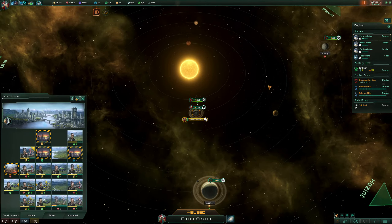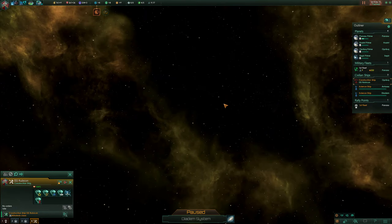The science ship will be the second control group, this one will be third, and this one fourth.